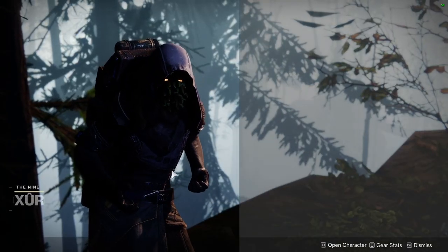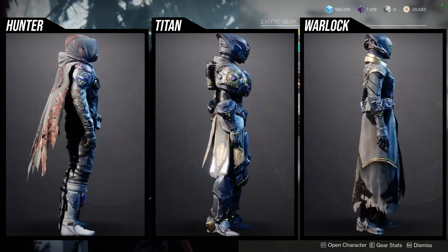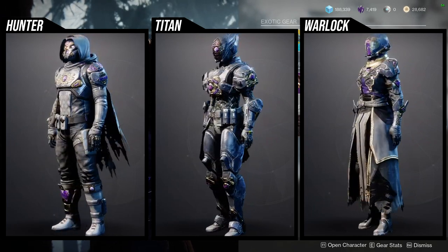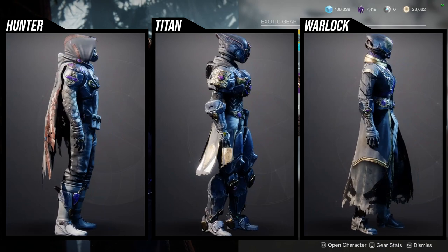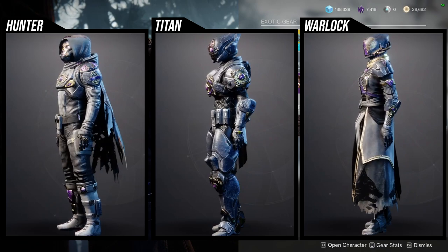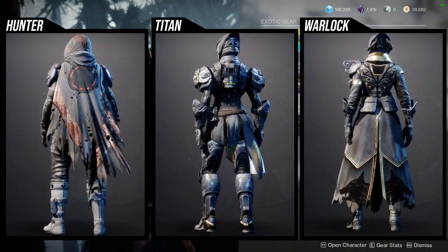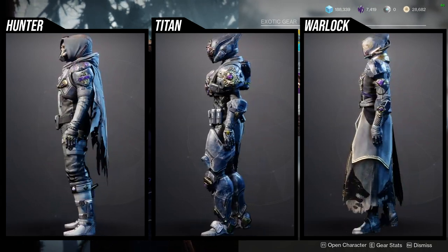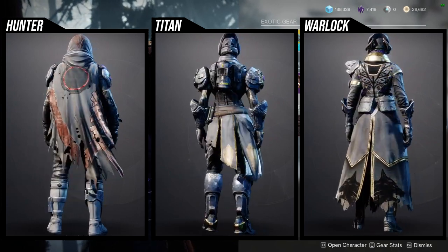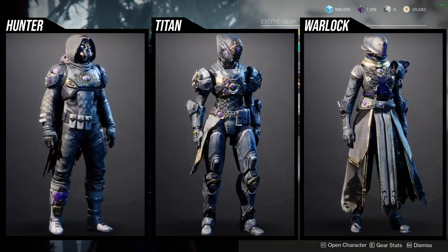Xur is at the Winding Cove in the EDZ and he's currently selling the Season of Opulence armor set. This is a pretty cool armor, but it's going to be limited because the gemstones don't actually change color. There are a lot of gemstones in these armor sets, and the only one I've unlocked is the Warlock Helmet because that's the only one I've found something really cool to do with. If you're doing a purple-themed hunter, titan, or warlock, this is going to be really cool because the gemstones are purple.